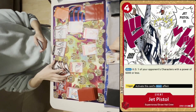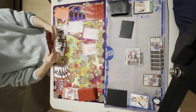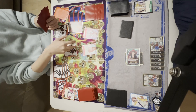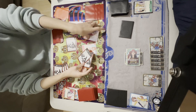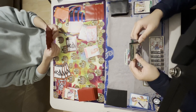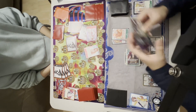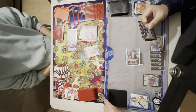They rest 4 Don for Jet Pistol — very strong. It kills my Basil Hawkins. He then attaches 2 Don to Zoro and 2 Don to Uta, swinging with 7k to my face. I block with 3k using Peppo and Nekomomushi. Then it's my turn.